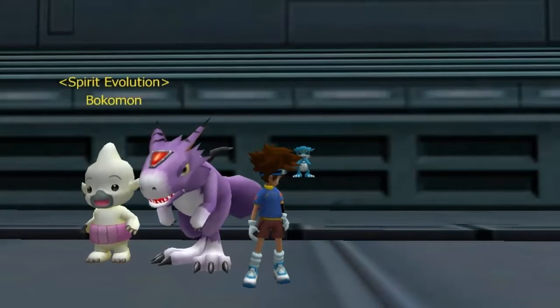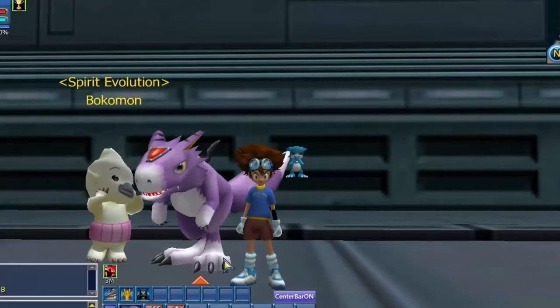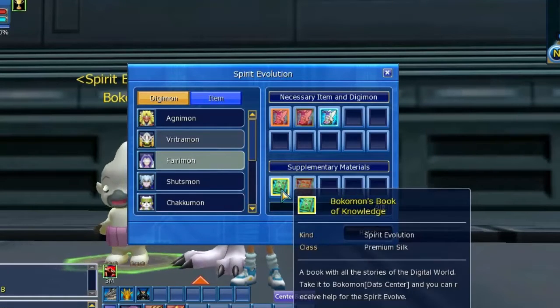To unlock Kazemon you just need to go talk to Patamon and make sure you bring the Spirit of Wind H item and Patamon's book. As this is my first video talking about spirit evolutions, I'm going to explain how you can get Patamon's book.